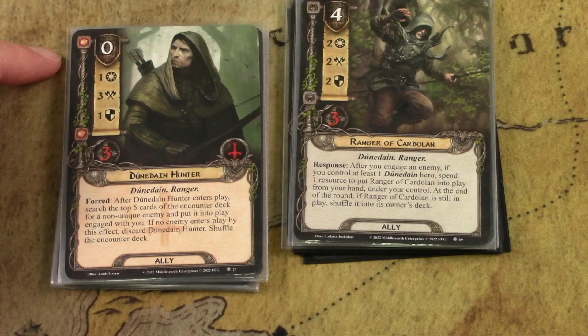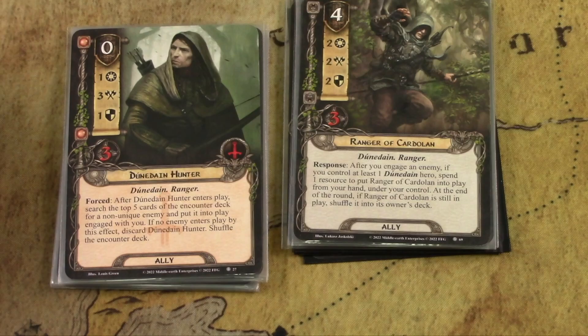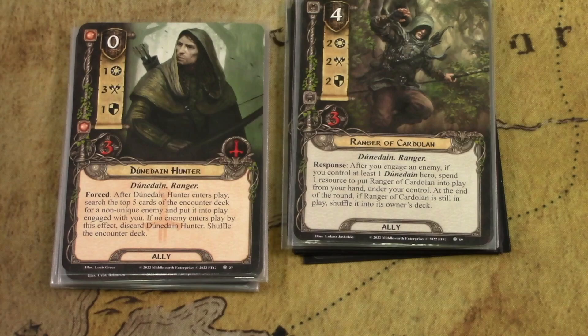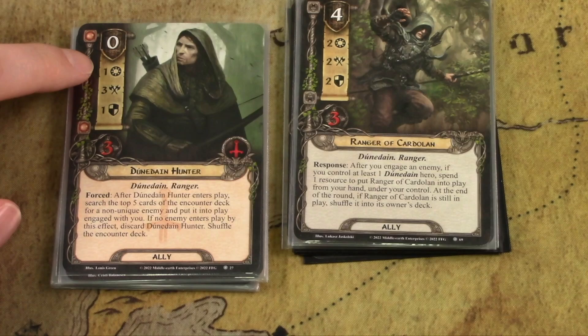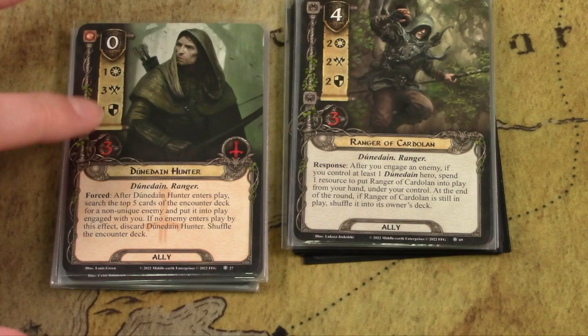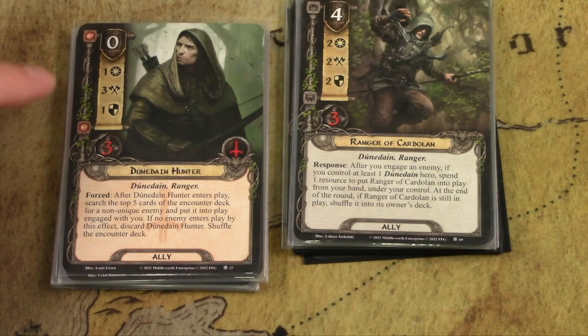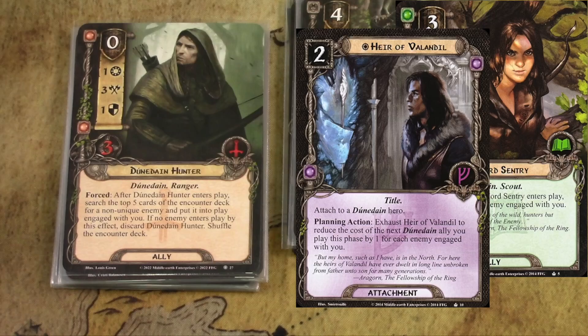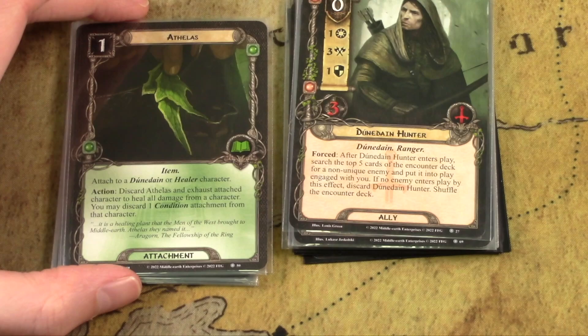Dunedain Hunter is a zero cost ally — the cost is built into his ability. After he enters play, you search the top five cards of the encounter deck for a non-unique enemy and put it into play engaged with you. If no enemy enters play by this effect, you have to discard him. But you're getting one willpower on a tactics ally, plus three attack and three hit points — a solid stat line for zero cost. If you play this in the planning phase, you can combo it with the Sarnford Sentry for extra cards or the Heir of Elendil to reduce costs.